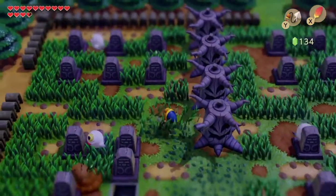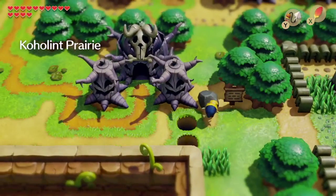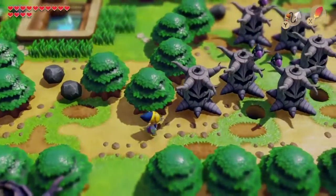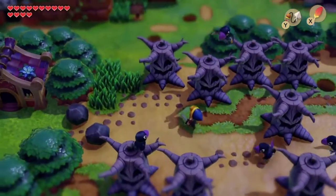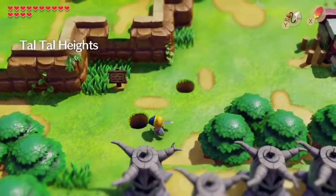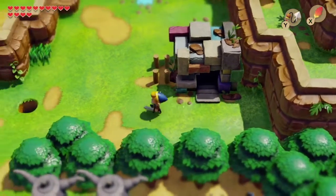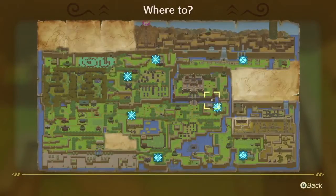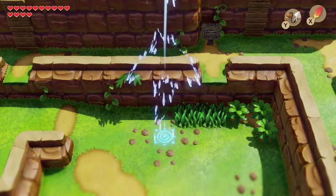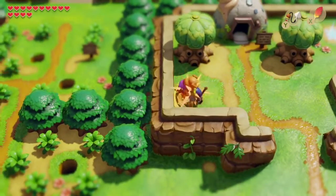Just a reminder, I'm using a guide to keep track of everything. The guide says to do more dungeon stuff at this point to get a piece of heart, but I'm not going to do that — I'd like to save that for post-game. So we'll be behind about two pieces of heart from where the guide is. If you'd like more pieces of heart or an extra seashell, do the dungeon mode.